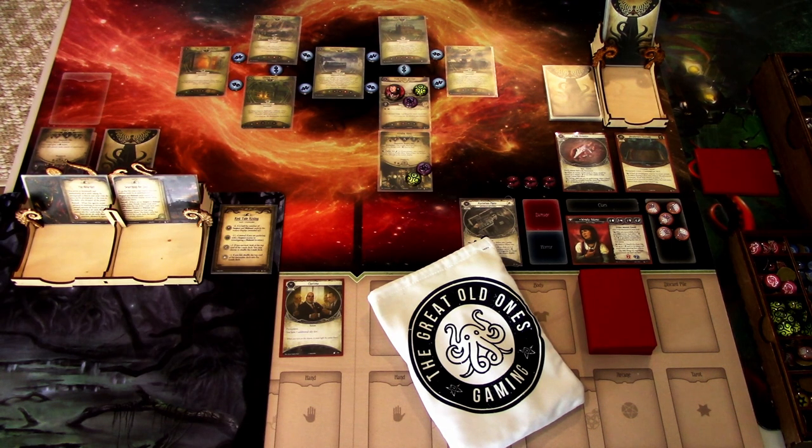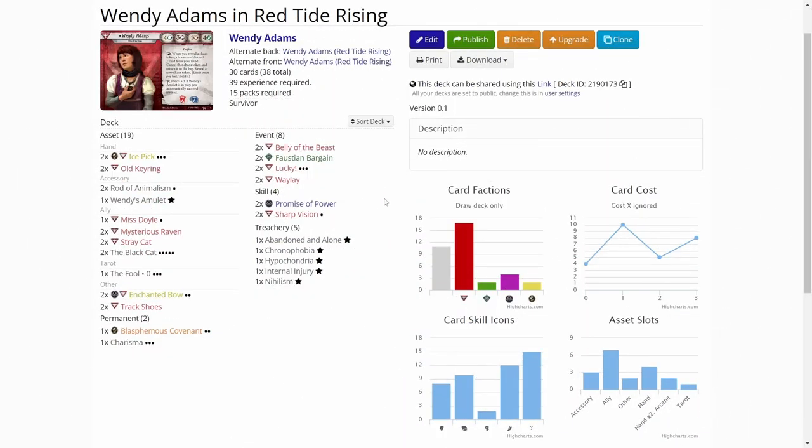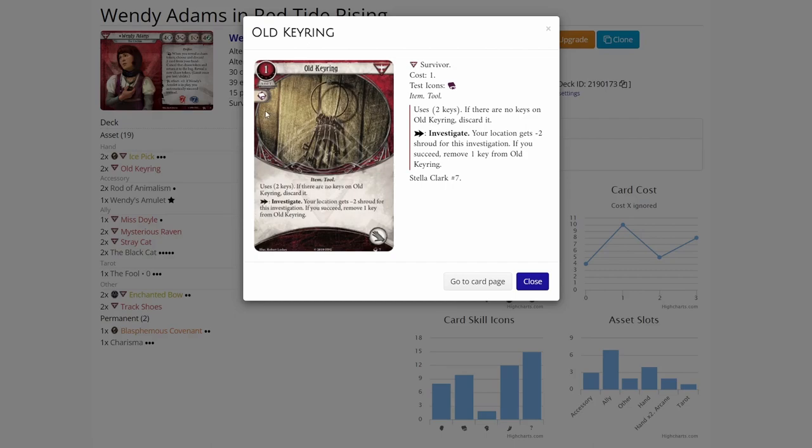I have set up the scenario already and built the deck. Let's first look at the deck that we built for this scenario. We are over on ArkhamDB.com and here is my Wendy Adams in Red Tide Rising deck. I built the deck using a lot of cards that let me investigate or evade. First off we have hand assets: Ice Pick level 3. This is a really powerful card to investigate — cheap, comes into play fast, and you can dump it if you need to get a clue off a location. It gives you a plus one boost, which is really useful because of Wendy's mediocre intellect. So we are investigating with four when we have this.